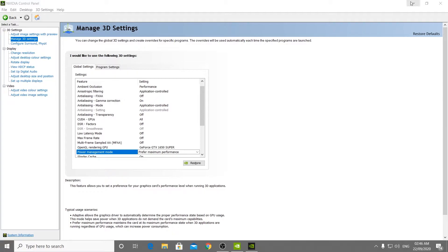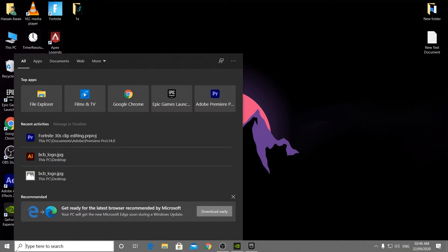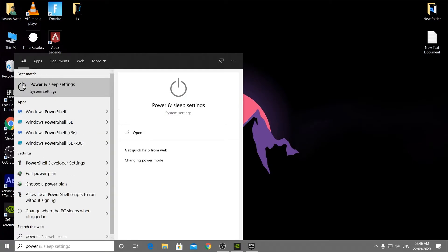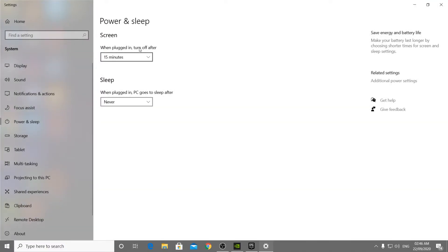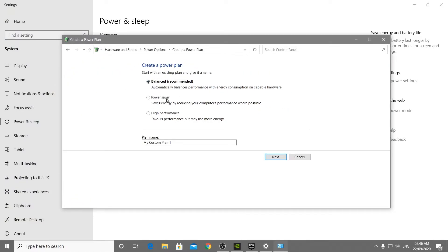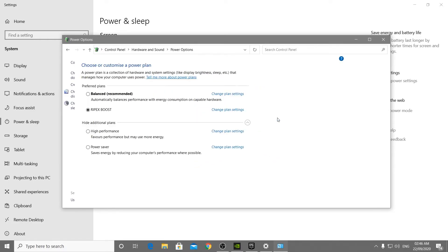The NVIDIA Control Panel settings are now complete. For additional fixes for low GPU usage, go into Windows Search and type 'Power'. Select 'Power and Sleep Settings', then go to 'Additional Power Settings' and click 'Create a Power Plan'. Select High Performance, name the plan 'Ripax Boost', click Next, then click Create.